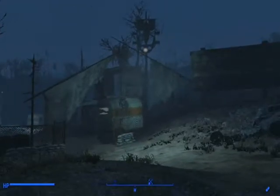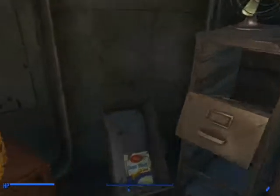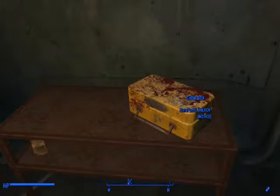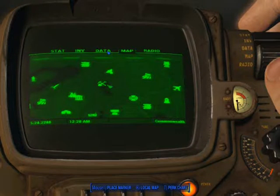So here we go — we got good reflection, precipitation, biometric fog, everything's looking good. But what we don't have is a lock picking screen. It's just not here. See that?